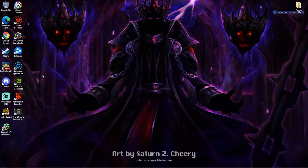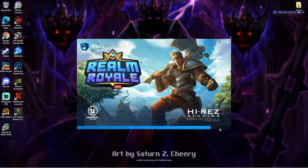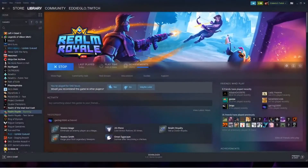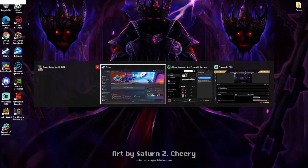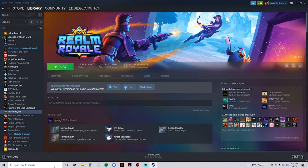Hello everyone, my name is Eddie Glow and today I will be showing you how to get past your anti-cheat. Basically, you click it, it will load up, and then it will just disappear — this window will disappear, it won't launch your application. Believe me, it's very annoying. I've had this problem for five to six months and we finally figured out how to get it running.